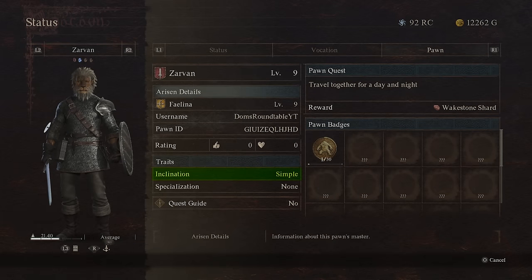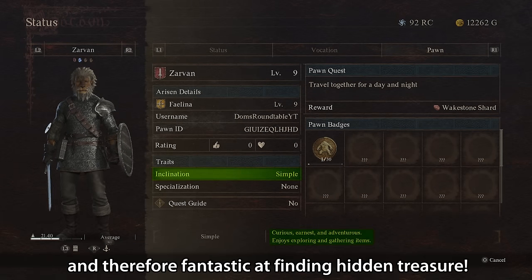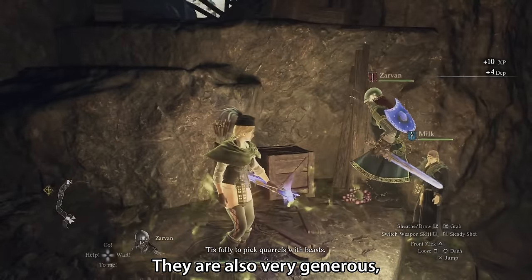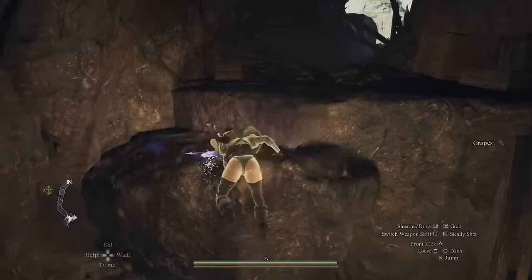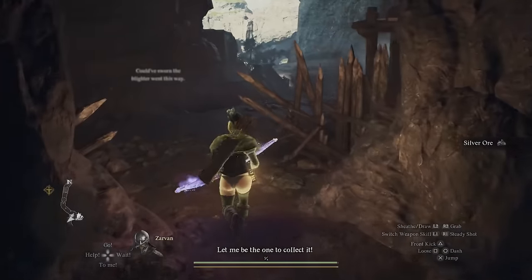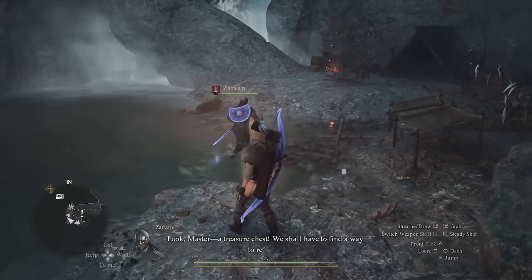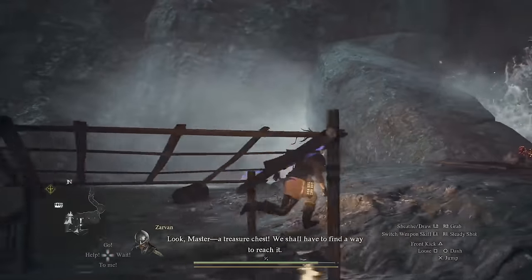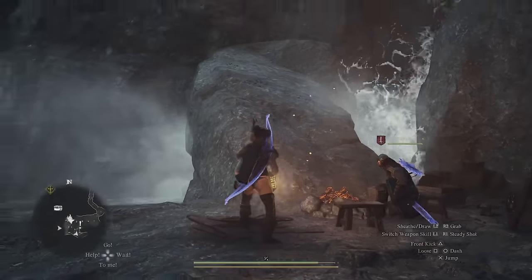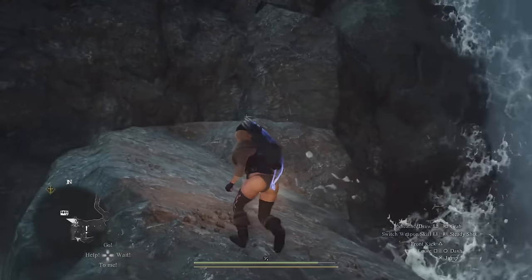Next up we have got the Simple inclination. Simple pawns are adventurous, and therefore fantastic at finding hidden treasure. They are also very generous and will often gift their finds to you. For this reason I would always advise having at least one Simple inclination pawn in your party. Honestly, the amount of hidden chests and crafting materials my Simple pawn has found for me that I have missed is innumerable at this point. Your Simple pawn doesn't really need to be any particular vocation, so stick it on whichever one you want really.